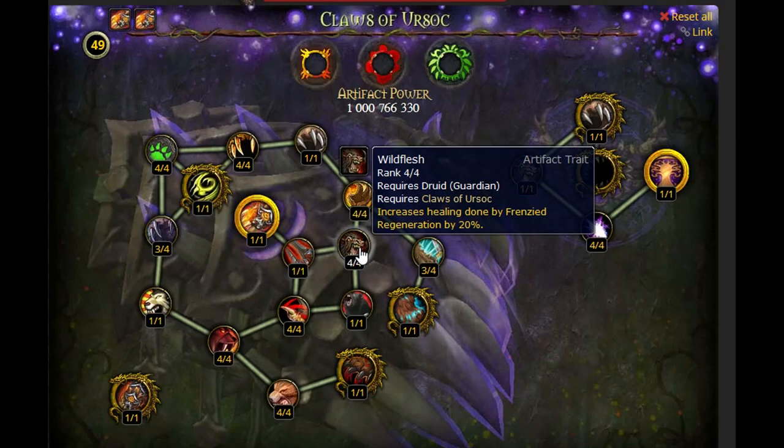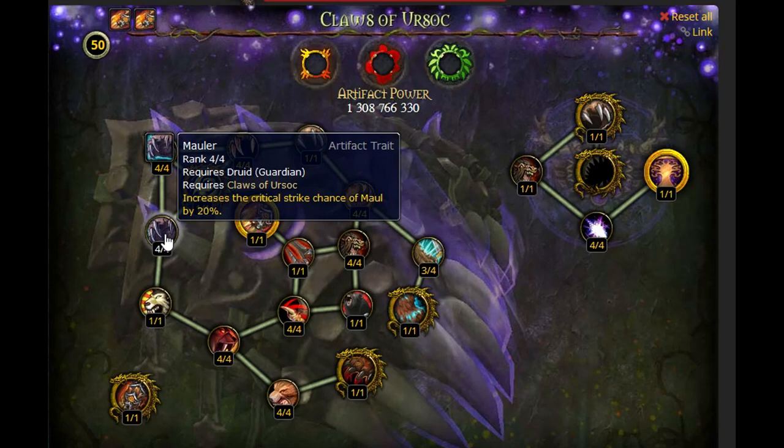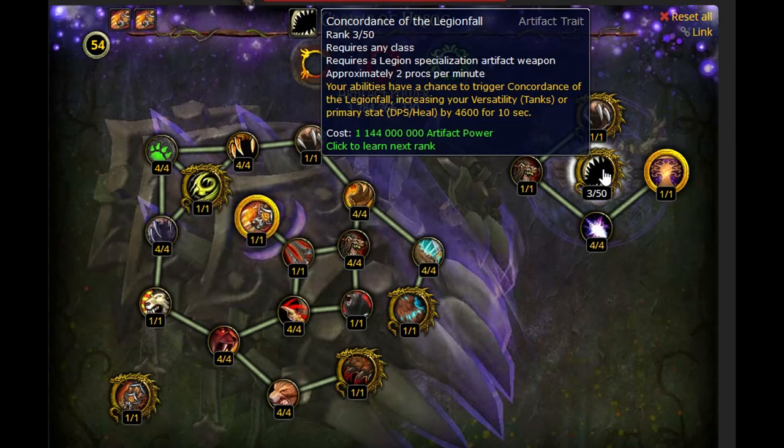The initial Concordance buff is really good, but as you can see the artifact power requirements go way higher and we are currently capped at 40. In patch 7.3 it will be at artifact knowledge 50 — so it's a really long grind.